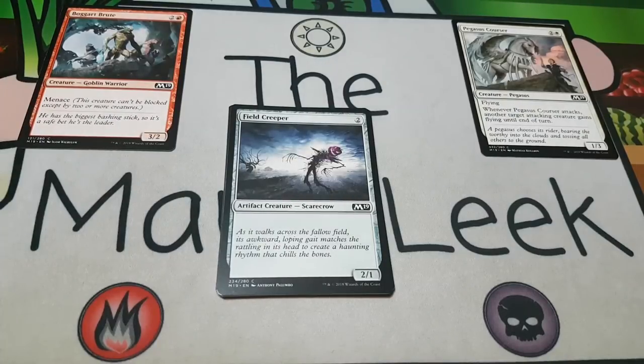Up next is Field Creeper — two generic mana for an artifact creature scarecrow, it's a two-one with no rules text. It's a piker that goes into every single deck. You'll play it when you have a spot, but you'll cut it most other times. Certainly not a first pick.